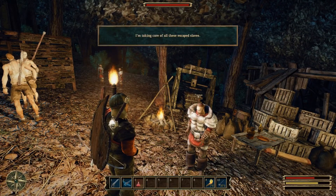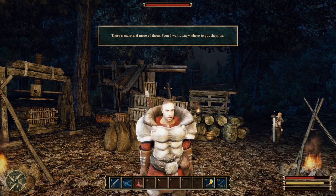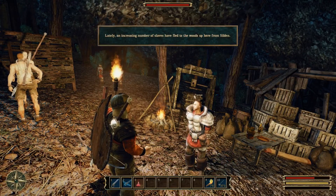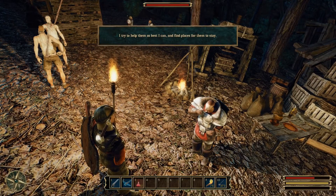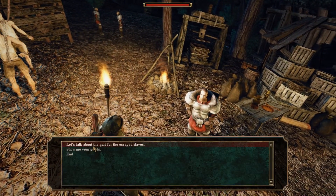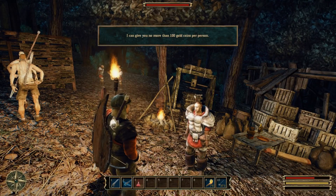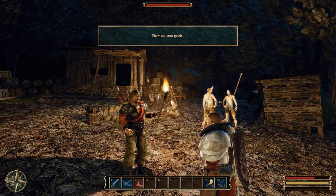What are you doing here? I'm taking care of all these escaped slaves — there's more and more of them, soon I won't know where to put them up. Who are these refugees? Lately, an increasing number of slaves have fled to the woods up here from Silden. They are desperate and have nowhere to go; I try to help them as best I can and find places for them to stay. Let's talk about the gold for the escaped slaves — I can give you no more than 100 gold coins per person. Show me your goods.